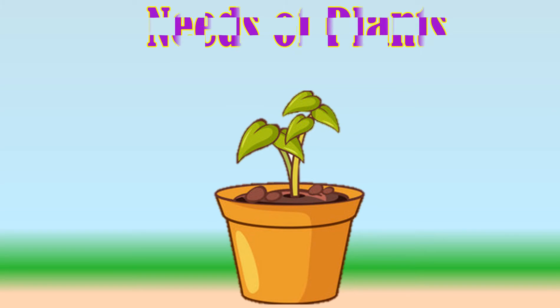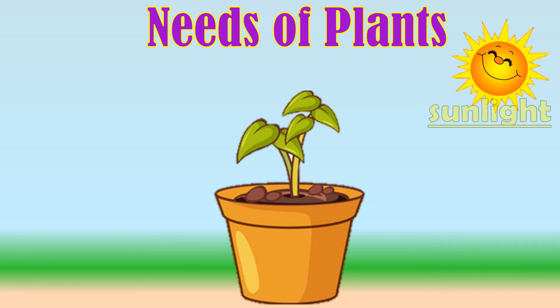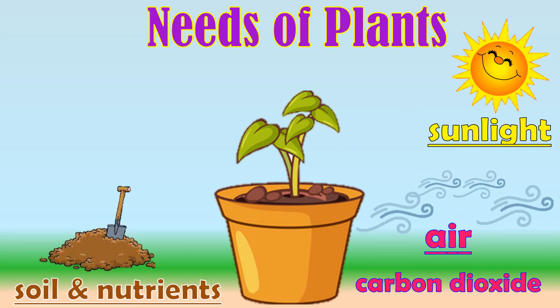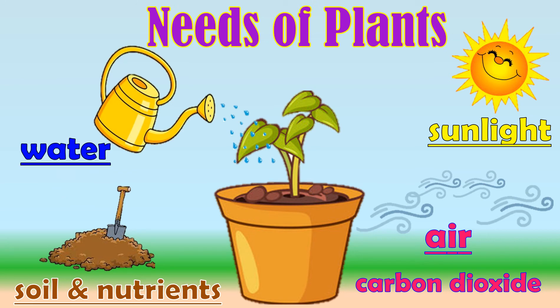Here are what the plant needs in order to grow, survive, and reproduce. Sunlight. Air or carbon dioxide. Soil and nutrients. Water.